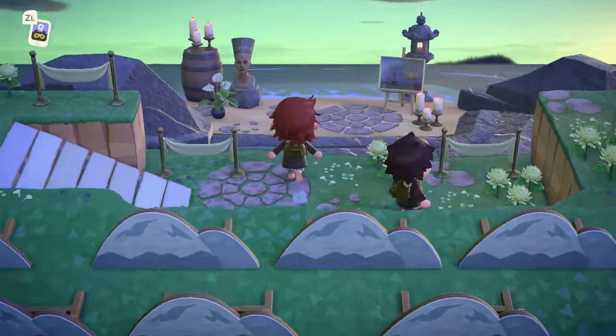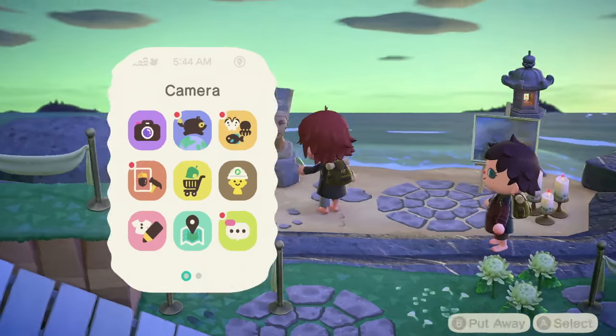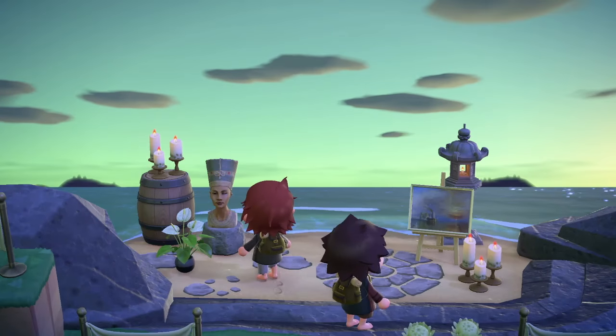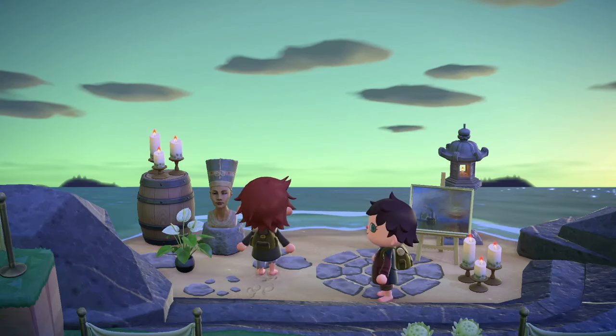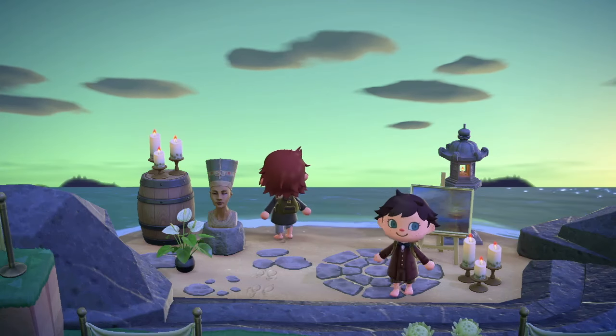Down here at the secret beach is my nod to the Grey Havens, where the elves and Bilbo and Frodo take — spoiler alert — the boat to the West. This whole tour is a spoiler alert, so guys, just be aware. They just leave.